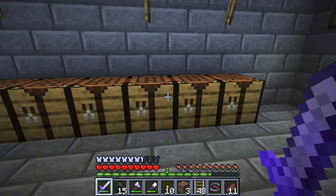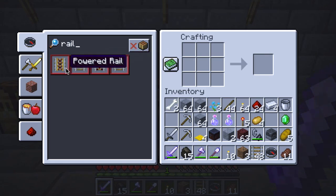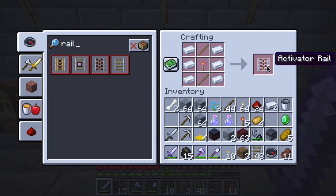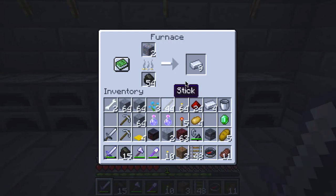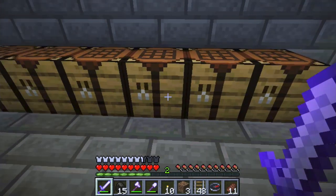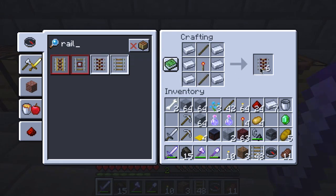Now I should be able to build — I'm not sure if I need one of each. What is this? Activator rail. Power rail. Activator. Let's get a few of these. It seems like I need iron — let's go get some more iron. That should give me some more activator rails.